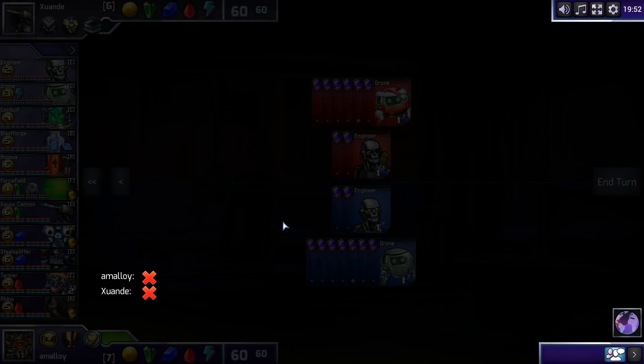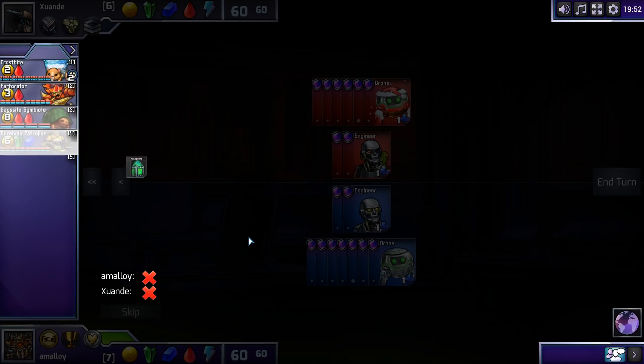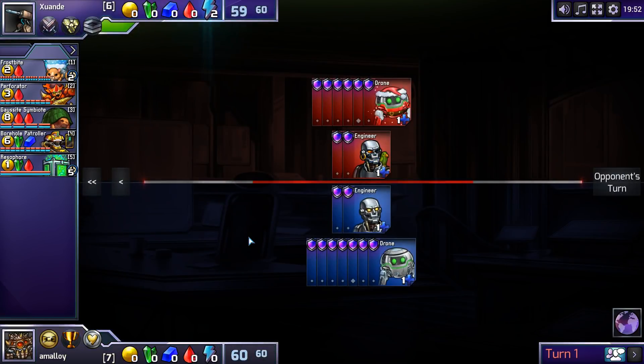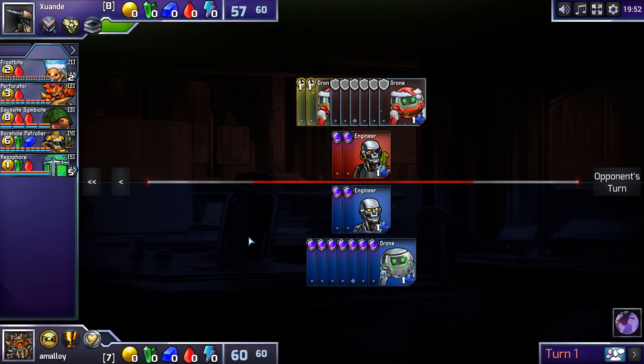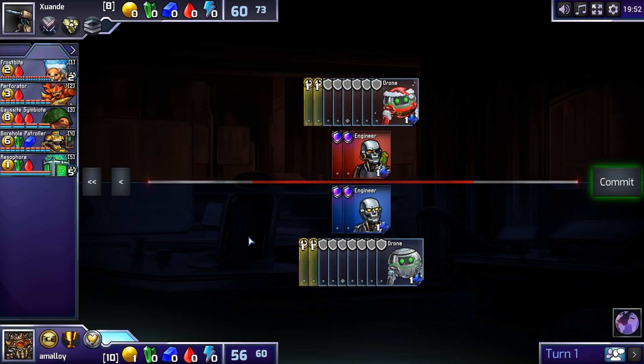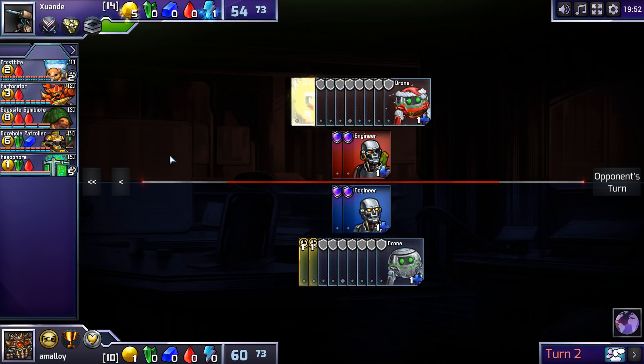Hey, we got a match. A turn two Animus into... do you want a Gaussite into Reservoir? It seems pretty slow.